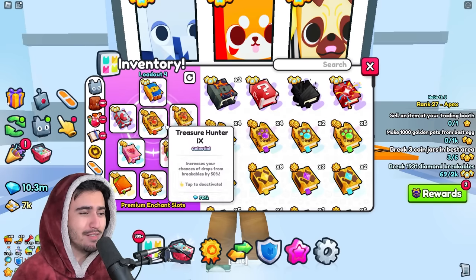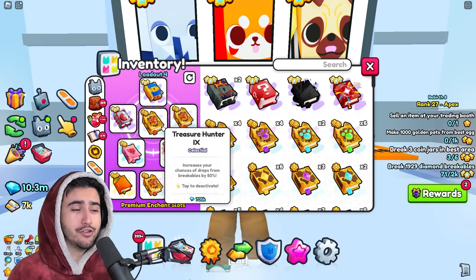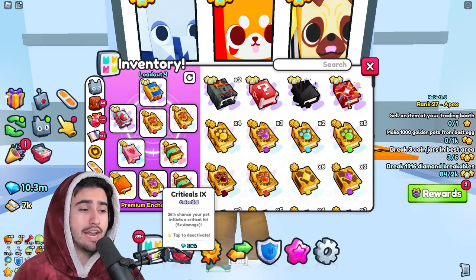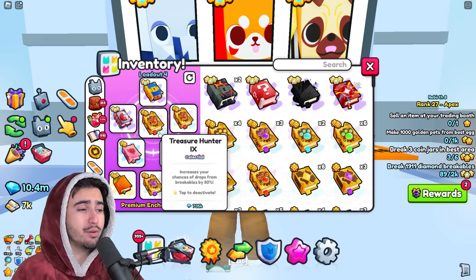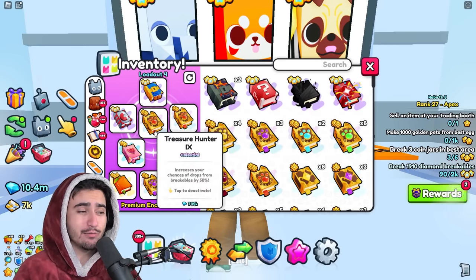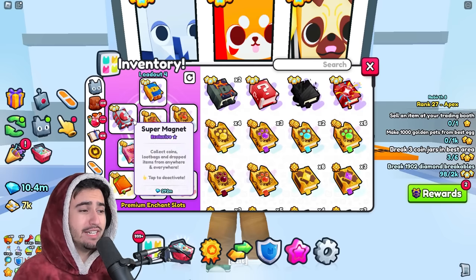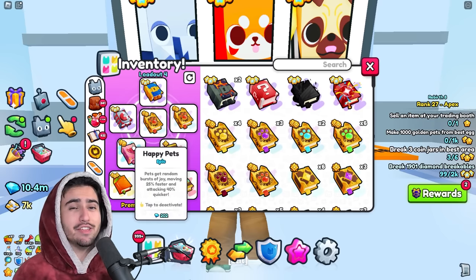Next up and probably one of the most important in this enchant loadout is going to be your treasure hunter. Treasure hunter just increases your chances of getting drops from breakables, which at the moment is the best way to get these prison keys. I accidentally had three treasure hunter books instead of two and a crit. I would make sure that you're sticking to only using two treasure hunter books because after two, it doesn't really stack at all. So right now having two of these is going to be your best bet.